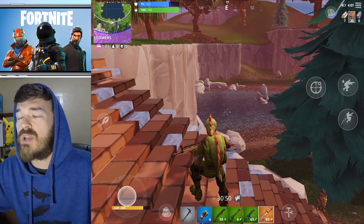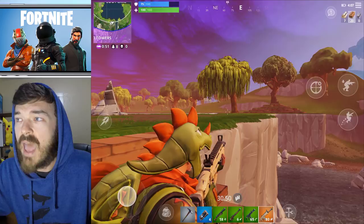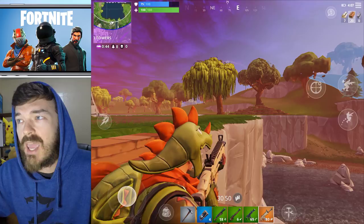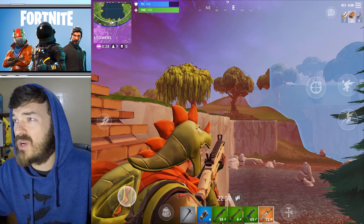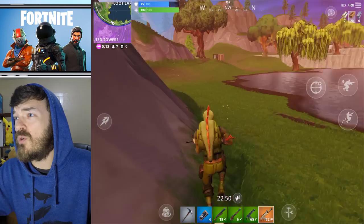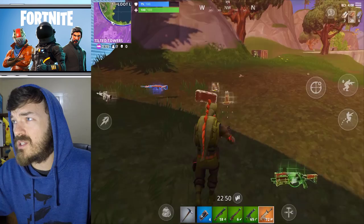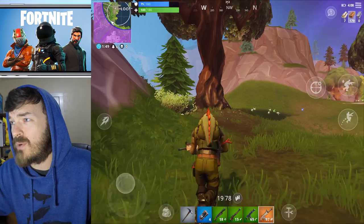We made it down to the final eight, getting into smaller and smaller circles and about to come up against other players. I was trying to take some shots but having a hard time getting one off — this guy was fighting somebody else so I took some target practice. I decided not to get into the firefight and give up my position. I moved over, grabbed some equipment along the way, and here is my first kill — I got a couple of good hits and didn't even need to aim to secure it.